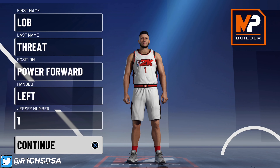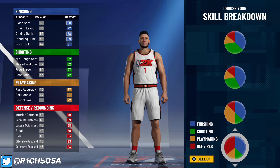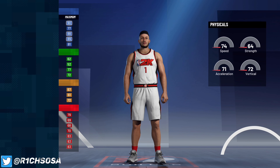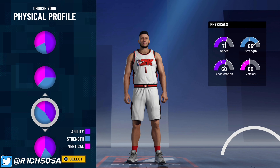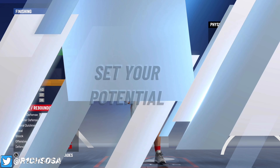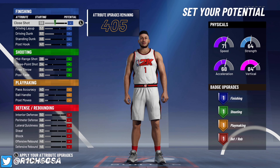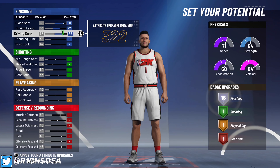If you end up changing the power forward position, you do risk changing the build name, so do not do that. When it comes to the skill breakdown pie chart, you want to pick the one that splits right down the middle between finishing and defense — that's a really good pie chart for a build focused around finishing and defense. For the physical profile, the one I prefer is the one with 71 speed, 64 strength, 68 acceleration, and an 84 vertical.